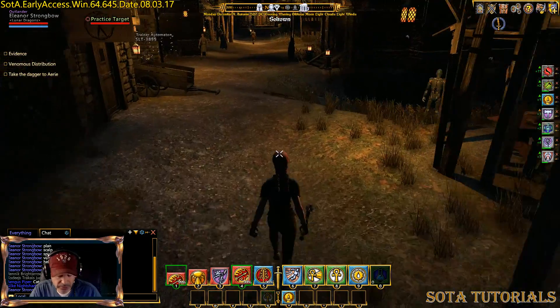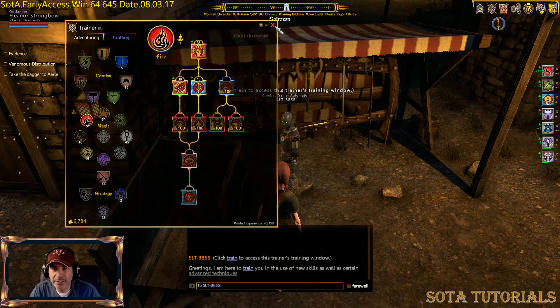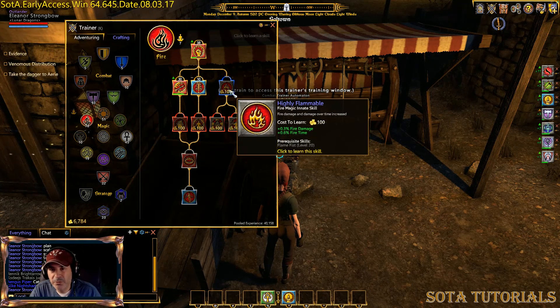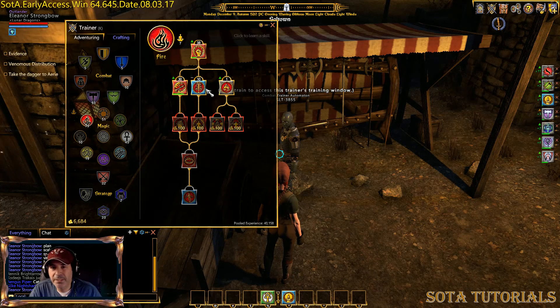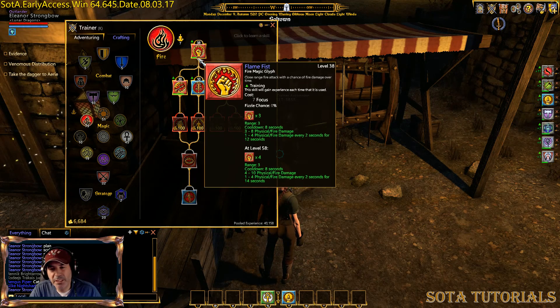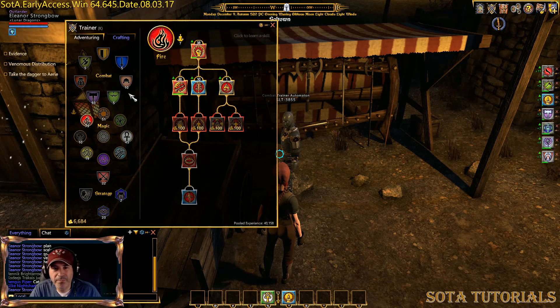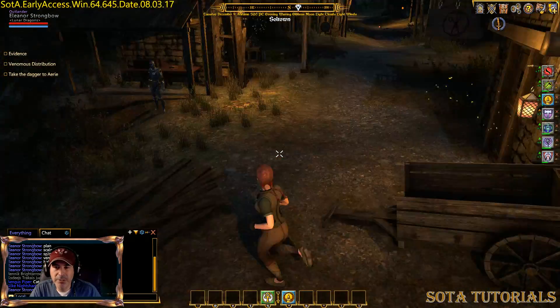I'm going to go back over to the combat training automaton. You see this one's blue, so I can click on it and hit Learn — it's up and going. I'm going to put that one on my bar so I can get gains on that if it comes up. I want to get my bludgeon up to 50 as well — once it gets up to 50 I'm going to lock it just for some temporary time.